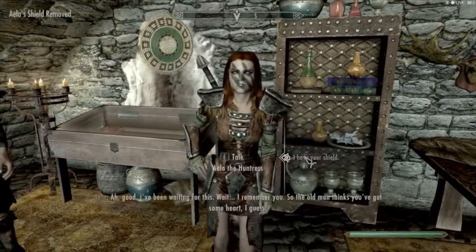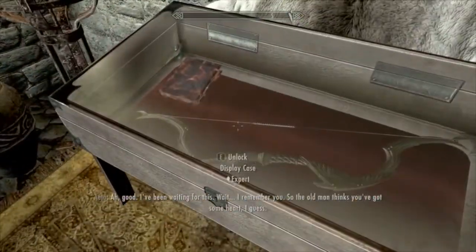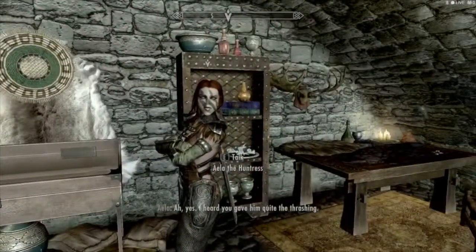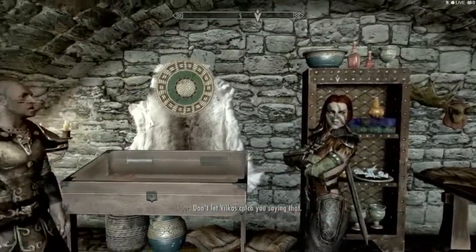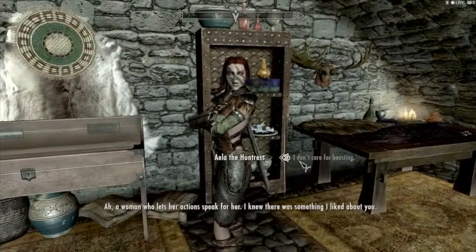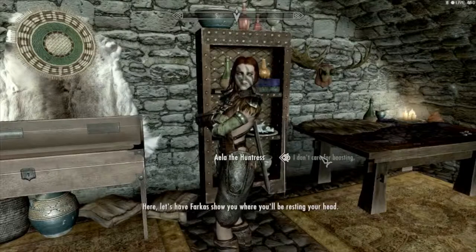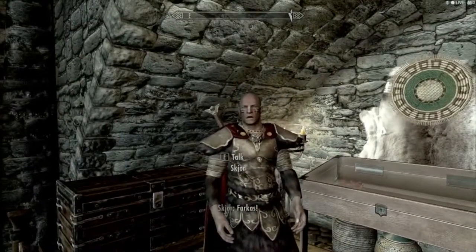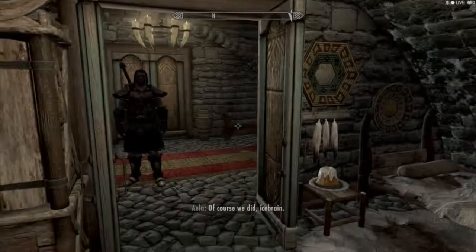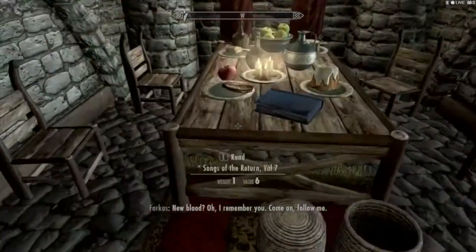Here's your shield. I've been waiting for this. I saw her training in the yard with Brill. You gave him quite a thrashing. Do you think you could handle Brill in a real fight? I don't care for boasting — a woman who lets her actions speak for her. Good. Let's have Farkas show you where you'll be resting. This is a place for warriors. Farkas, show this new blood where the rest of the whelps sleep. New blood — I remember you.